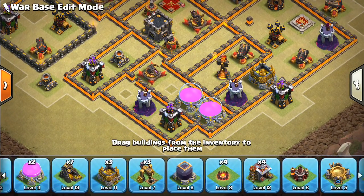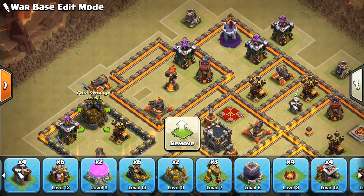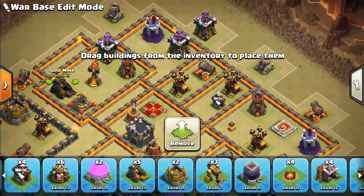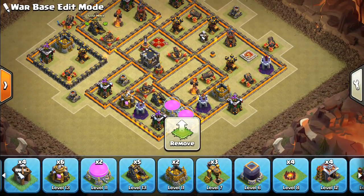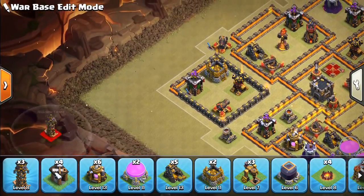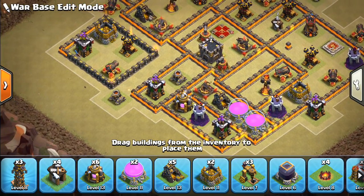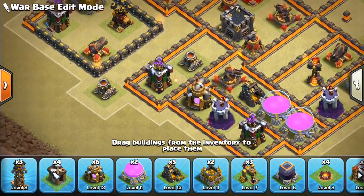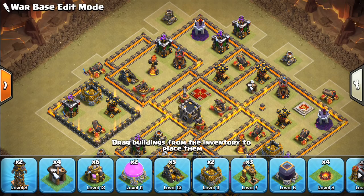We should fill in these empty gaps in the base — typically I do it with storages or regular elixir collectors. If you put down your storages, put them at least close to the outside of the wall. You don't want to give them away for free because they take time, and if people want to take them out to create a funnel, you should make them do it while a defense is covering it. I like using a troll Tesla. In terms of other Teslas, we want to look for spots for giant bombs to force a heal spell for hogs. This is a good giant bomb location — away from a lot of defenses, so forcing an awkward heal.